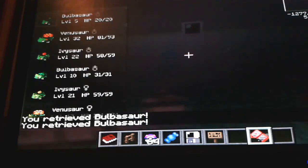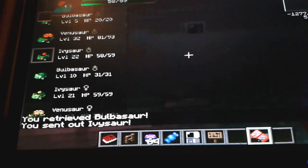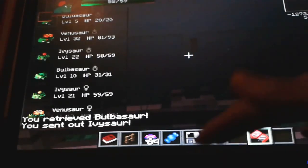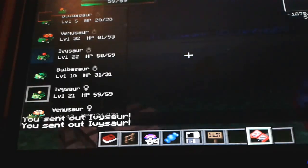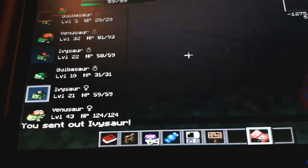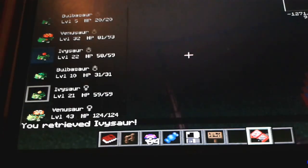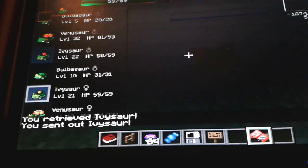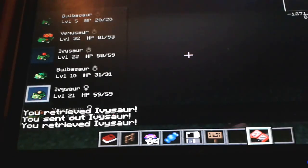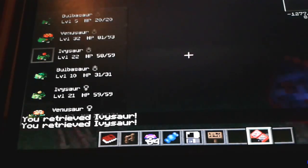So the next one we have is Ivysaur. It's an odd model, but honestly I didn't get a good look at this Ivysaur. Let me just — there we go. It actually looks really cool. I might be showing the Venusaur model next — you probably can't see it yet.